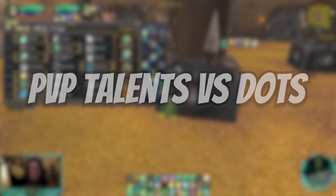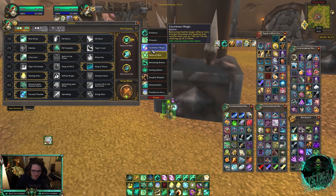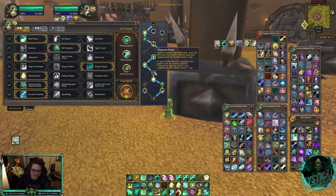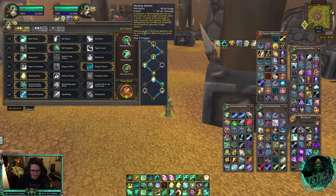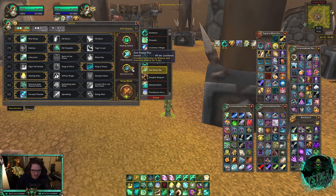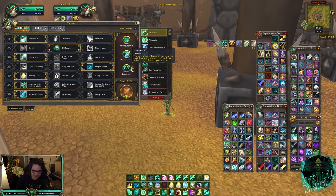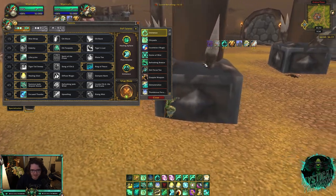If there's a Warlock on their team — Affliction Warlock, Feral Druid, Shadow Priest — drop Dome of Mist and play Healing Spheres. Healing Spheres is a huge counter to Affliction Warlocks. Peace Weaver is amazing for dispelling Unstable Afflictions. Zen Focus Tea is also good since it stops you from getting interrupted. This does leave you potentially open to swaps if you're not running Eminence, but it's worth it. If you think you can juke or your casters are the interrupt targets, you can play Eminence instead.